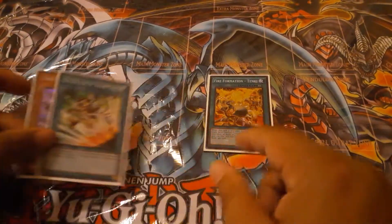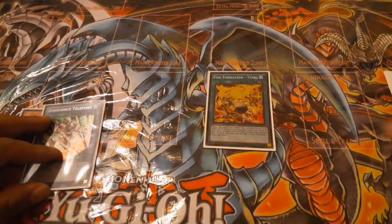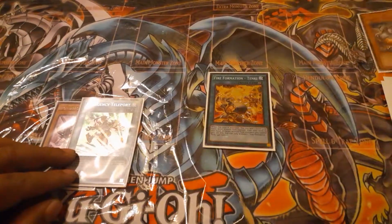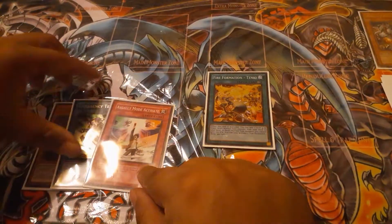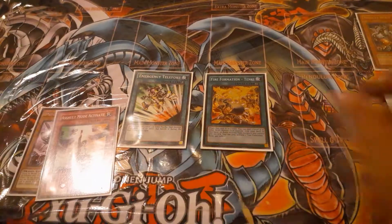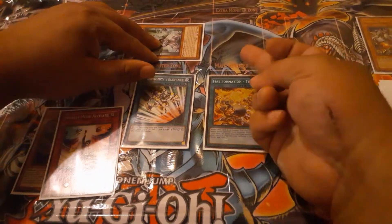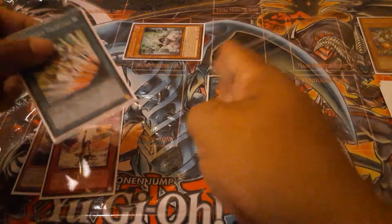We'll start off with Fire Formation Tenki and search out Assault Beast. Then we're going to use Assault Beast's effect - send it to the grave and search out Assault Mode Activate. At this point we will special summon Psi-Reflector using Emergency Teleport to the middle zone, because when we special summon Assault Beast back from the grave we want to occupy this whole zone.